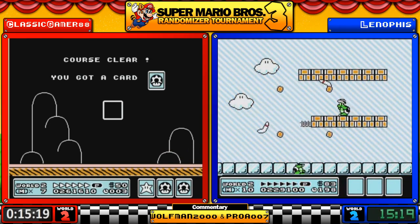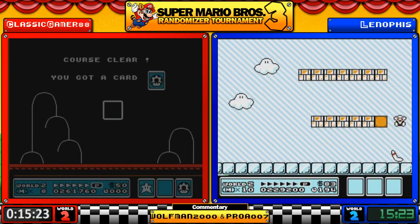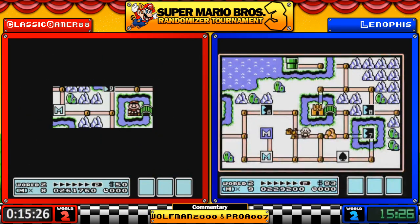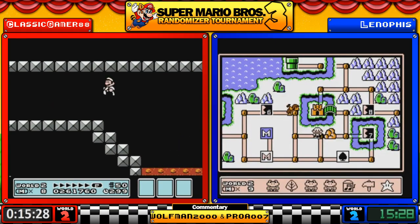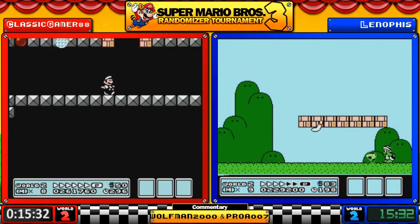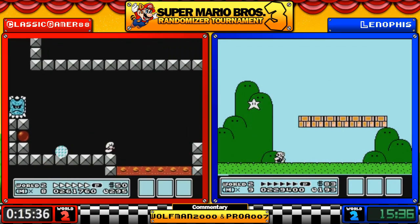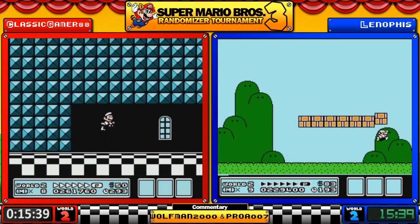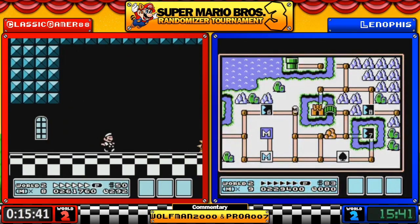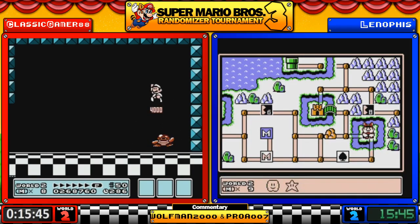Lenophis is a couple of stages behind but still very much a race. Boomerang Bros get their revenge. The third fortress of World 6 is World 5 Fort 1 — probably one of my least favorites personally. I don't like all the jumps in this fort, but Classic is showing why it can be really easy and fun.